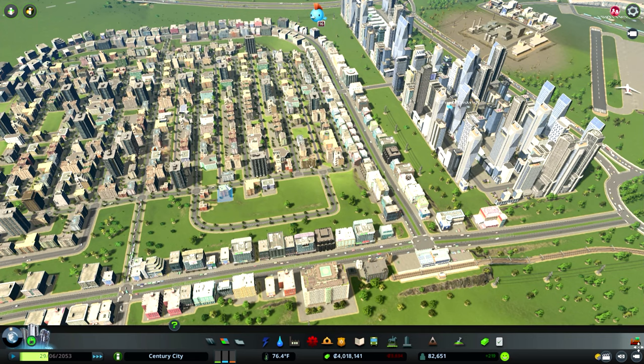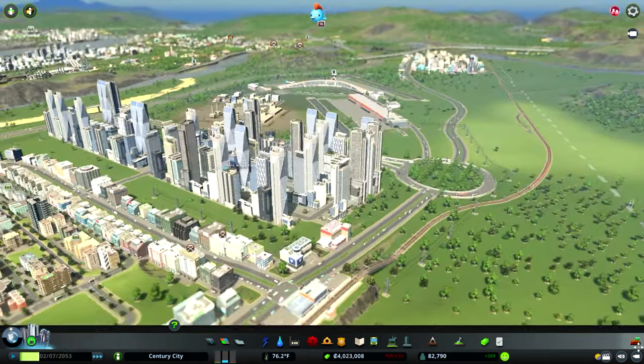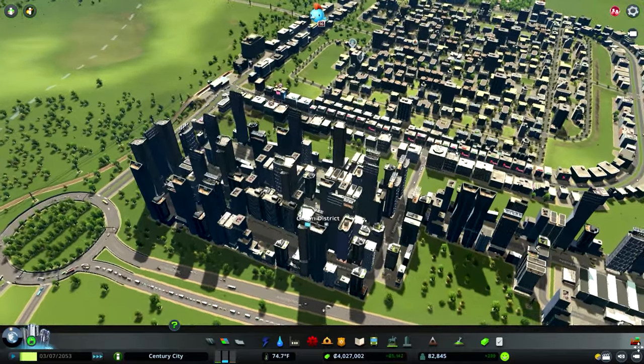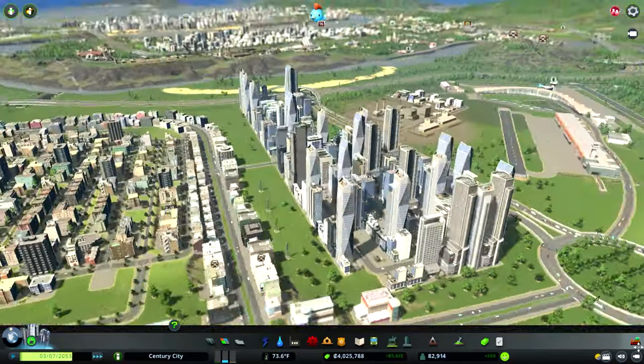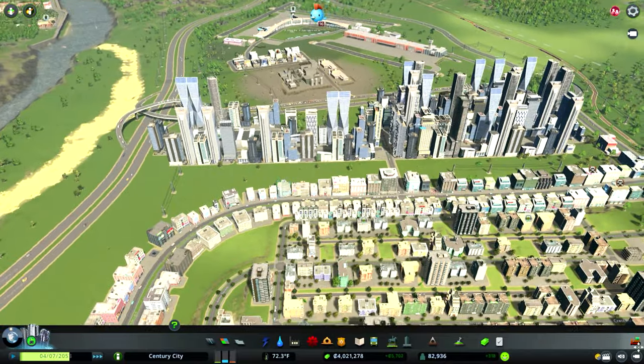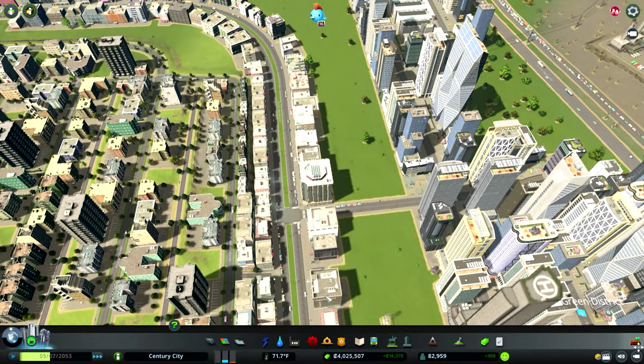I've let the simulation run for an hour or so and we're approaching the 83,000 mark on the population. People are moving in quite quickly. Our IT cluster and office blocks have built up quite nicely, but some of these buildings look very similar — which is precisely why I've saved some of my big skyscrapers to place in amongst them and break up the look.